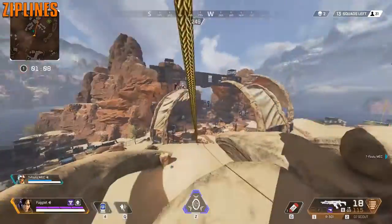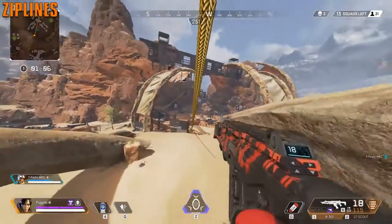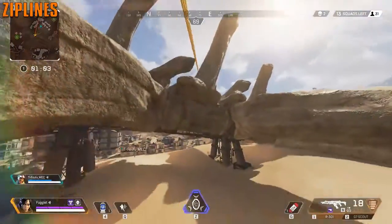There are zip lines placed around the map which you can grab onto. You can go back and down and even jump on the way down, swap around, and go back up.